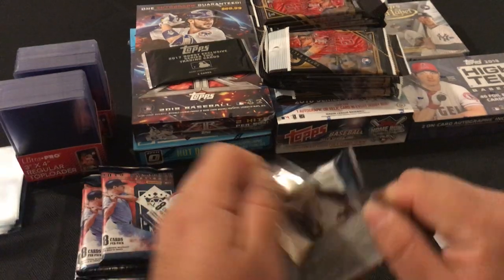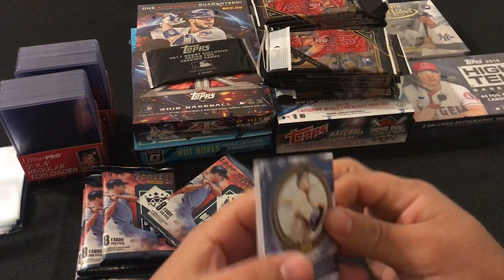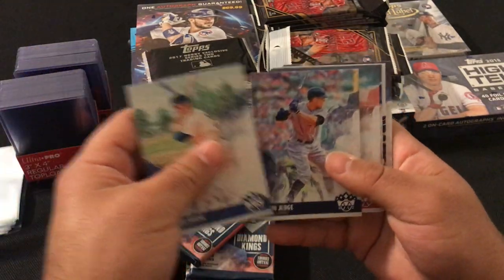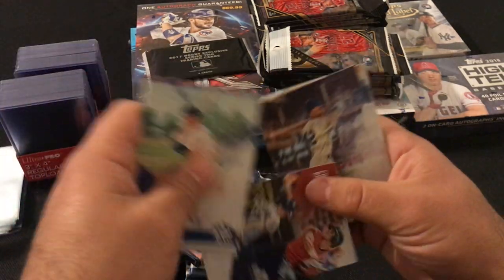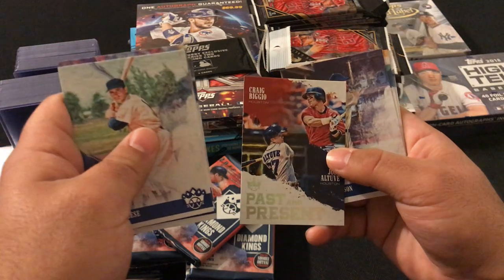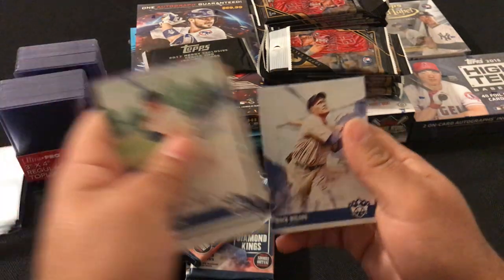Next pack: we got Peewee Reese, Aaron Judge, Chuck Klein, Alex Verdugo rookie card, Past and Present Craig Biggio and Jose Altuve, Jackie Robinson, Max Fried, and Hack Wilson.